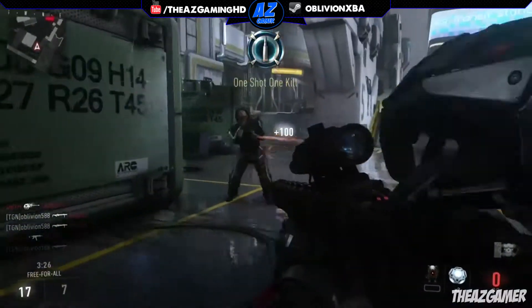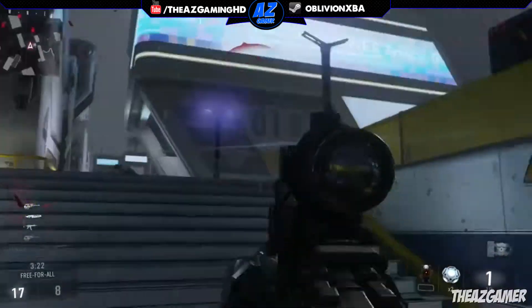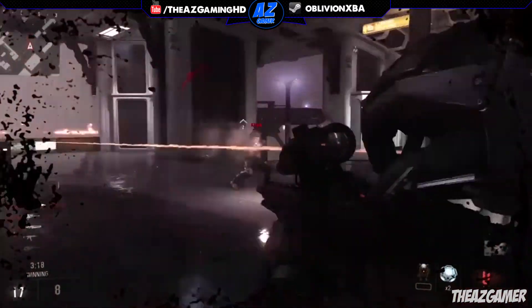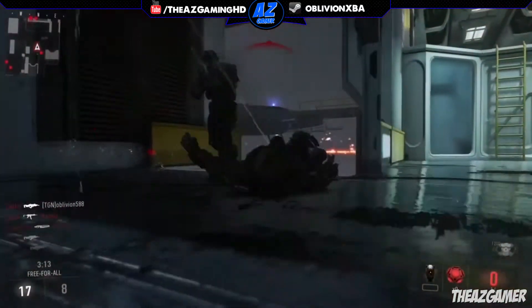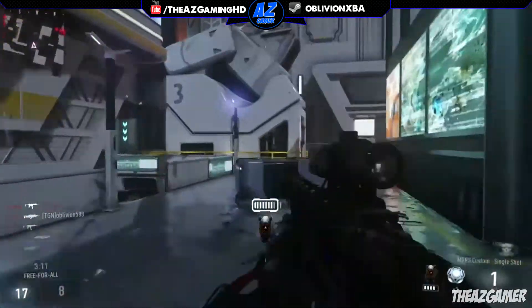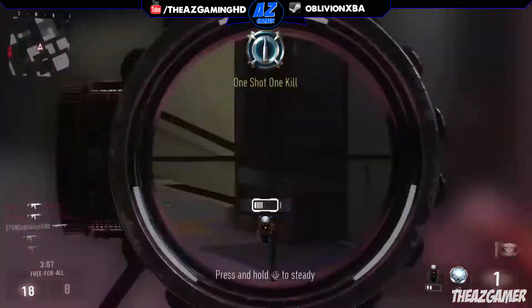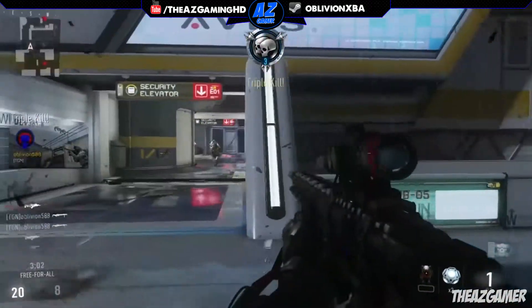The class is sniper rifle, though it is actually a railgun, and of course it's classified as a rifle. Unlocked at level 8, the damage is 70 HP. Most assault rifles like the Bal-27, also the ASM-1, have 35 HP as their max damage at close range, meaning one shot from the Mors is actually two times the power of a Bal-27 shot up close.